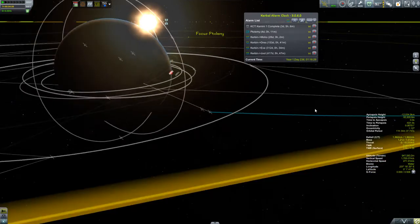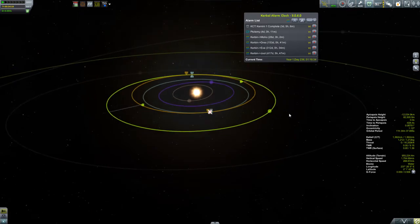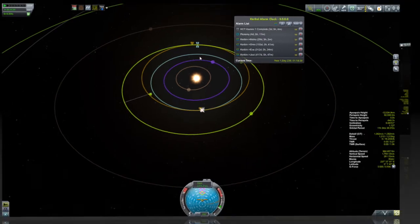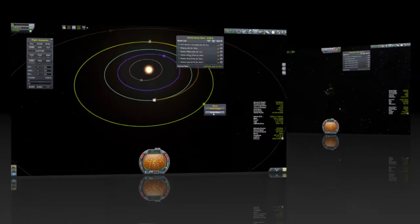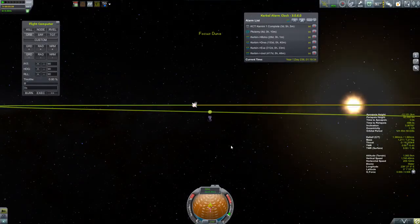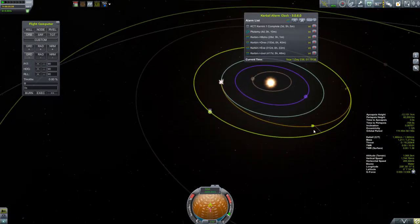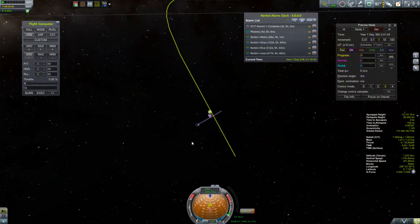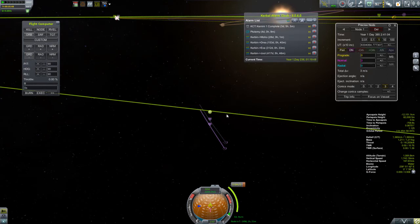Now it comes time to plot our correction burn. Going out to look at Duna, the first thing I notice is that I lost my encounter — the separation probably gave this thing a little bit of a kick. But no worries, it's just a tiny bit of burning to get that encounter back. Now we can get back to putting in our correction burn, which is going to be normal and radial.